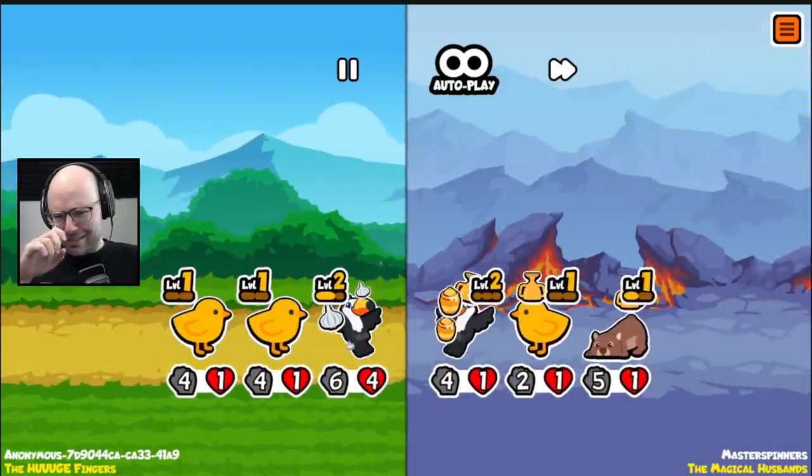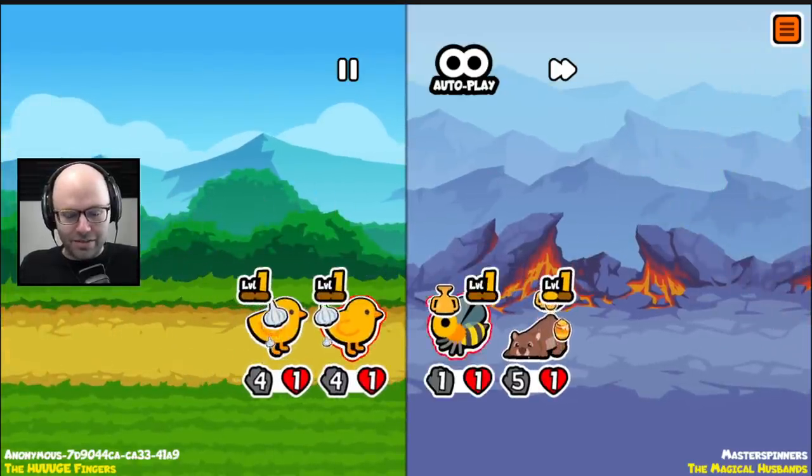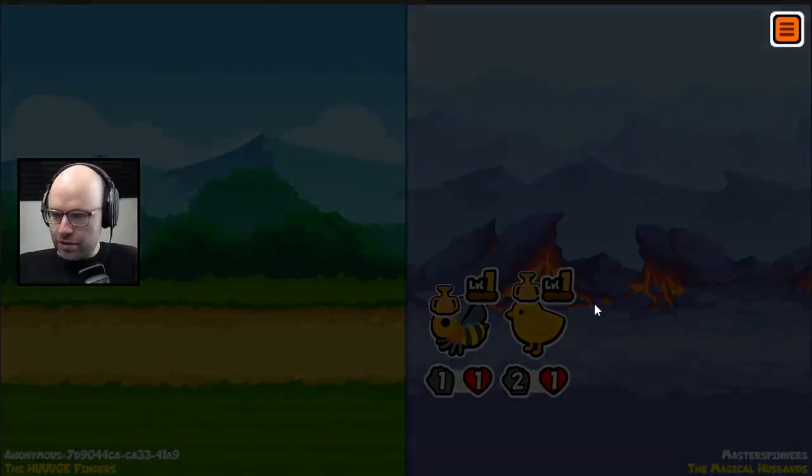We're dead. They got the bees, they got the honey badger. That's an interesting team. You can tell they're good at the game because they made a login for the test build. Don't lose yet. Give me something good. Come on.